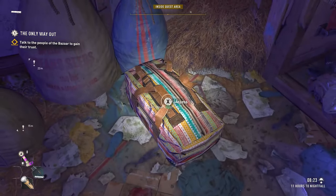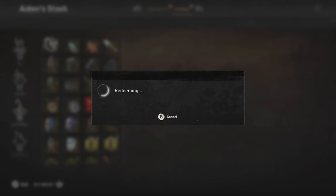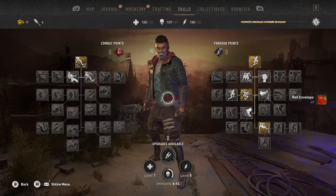Once you complete the rollback, just go into your stash extra tab and redeem the red envelope. Go back to the main menu, roll back that save again, and repeat the process until you reach the goal of 50. This way is kind of boring, but if you don't want to do the encounters, this version will still get you to the goal faster than what I talked about before.